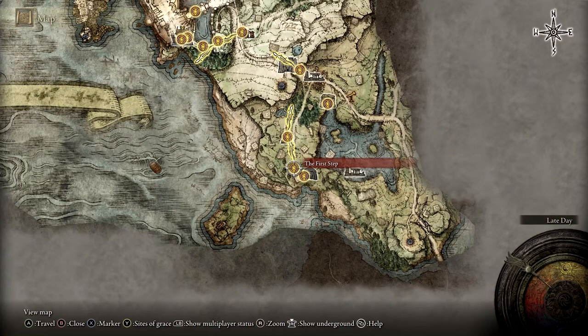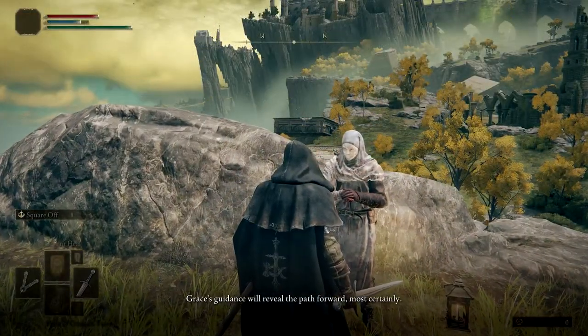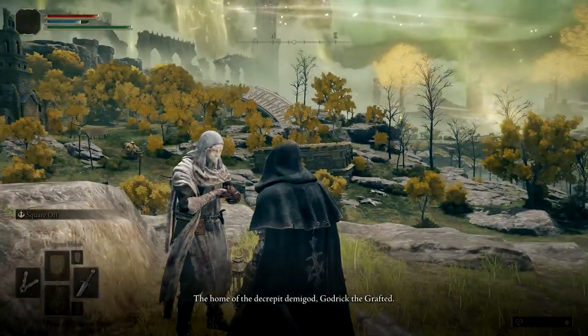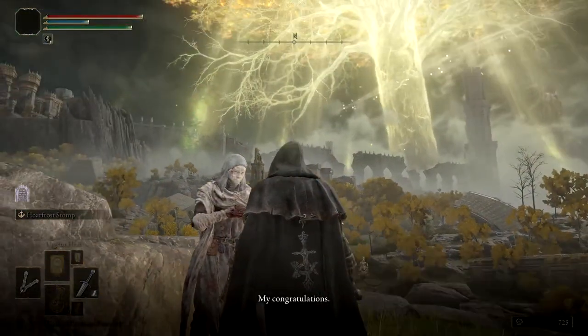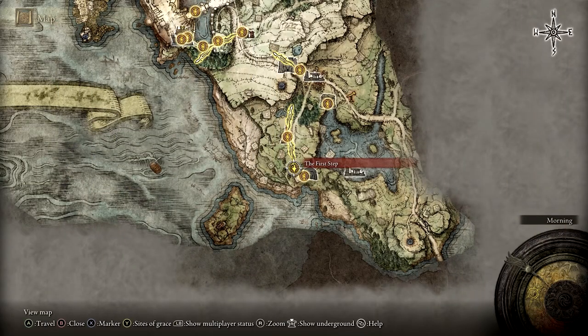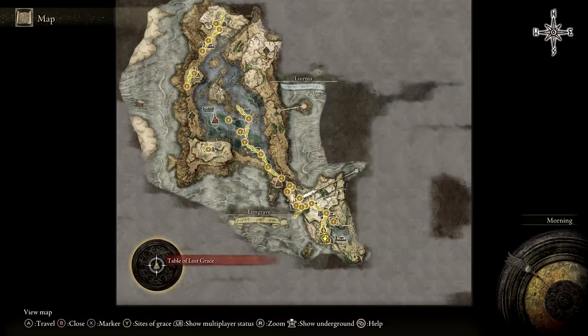We'll start just after reaching the first Step Site of Grace by speaking to Varré. He'll eventually task us with defeating Godrick the Grafted to claim a Great Rune. Once you've defeated Godrick, return to Varré at the first step; he'll ask you to go to the Roundtable Hold for an audience with the Two Fingers in the inner chamber.